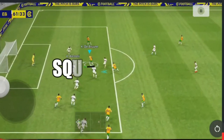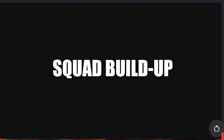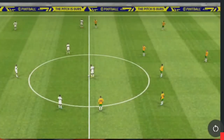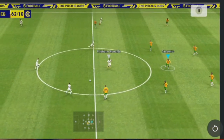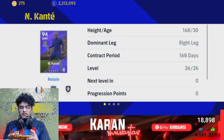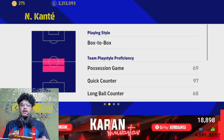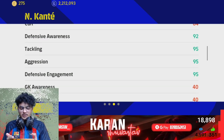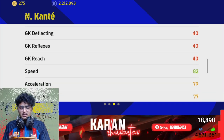Now let's do the squad build-up. It's all dependent on your formation. My formation is 4-3, so let me explain how my players work and the advantages of their positions. For the middle, I'm using one defender who can both attack and defend — I'm using Kante because he has great defensive awareness and very good defensive stats.